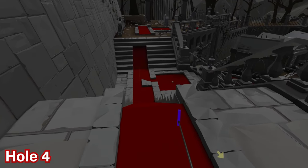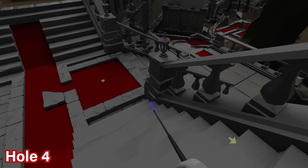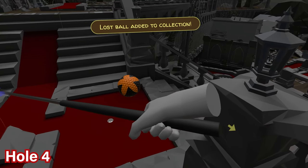For hole number four, progress down the staircase on the right hand side. If you look at the railing on the right hand side at the very end piece, you'll find the ball in between it — just go ahead and pick it off that location.